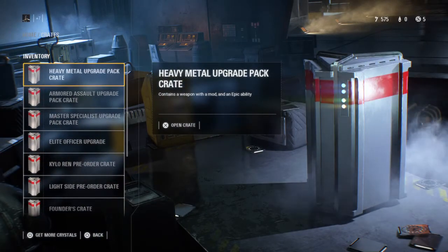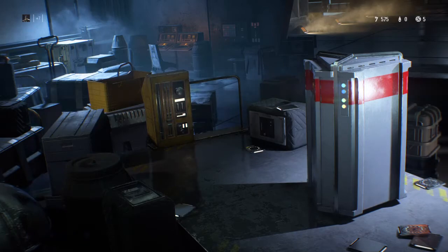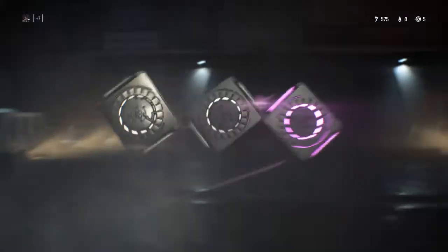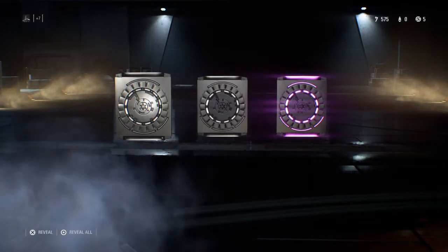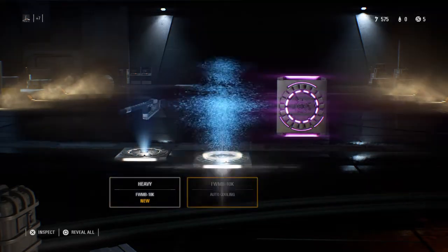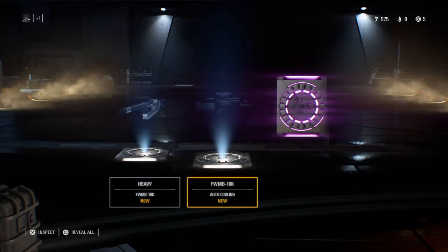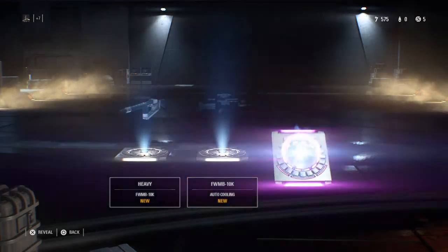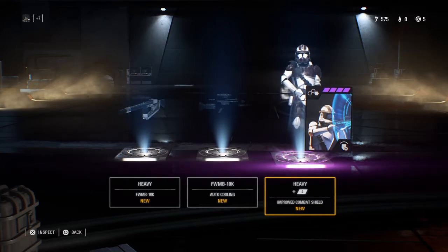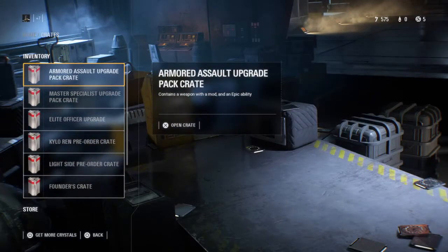So let's try the heavy metal upgrade pack crate. Seems we have a purple — no idea what those do. So this gives us a heavy gun. Not sure if it's a gun or some parts. And it gives us a heavy trooper.